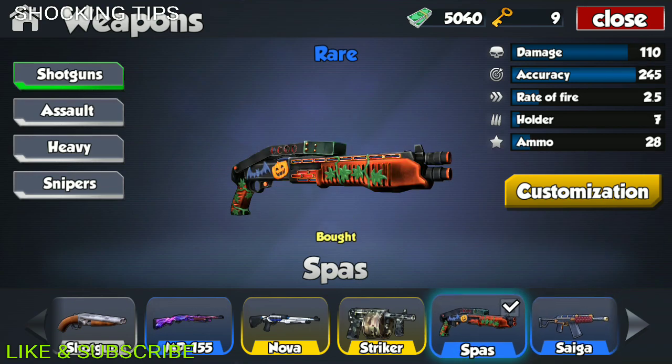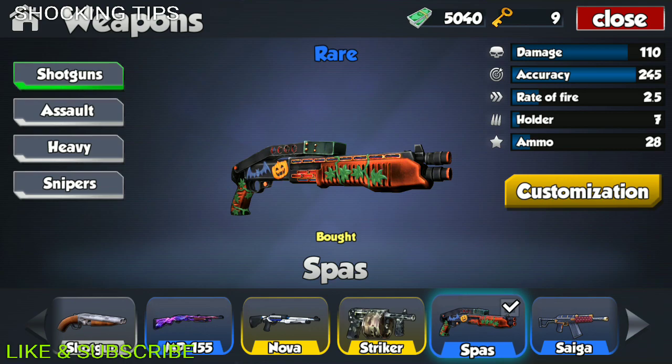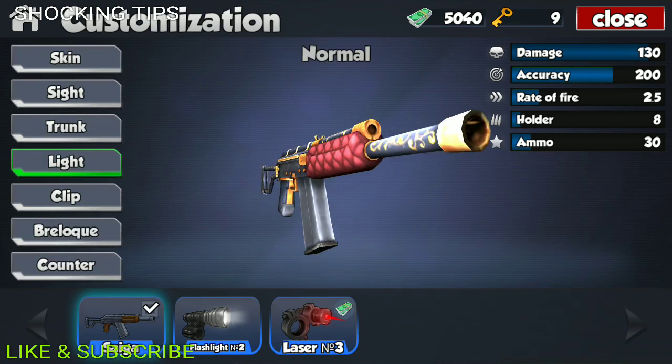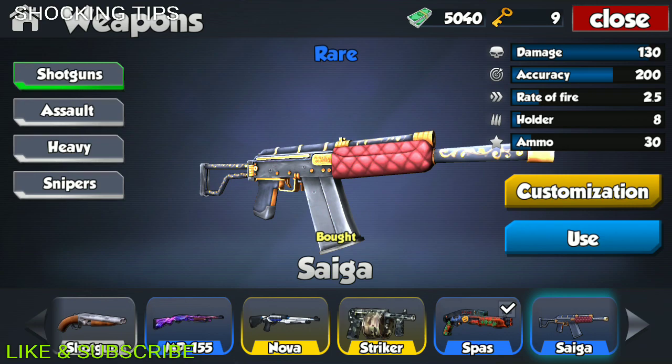Both of these shotguns are very, very fast, but one has more damage and the other has more accuracy. The Spass has nearly 50 points more in accuracy, but the Sega has 20 points more in damage. So it really depends on which weapon you like more — damage or accuracy. One thing to also note is that you have the option to throw on a fast clip on the Sega, but you do not have that option on the Spass.